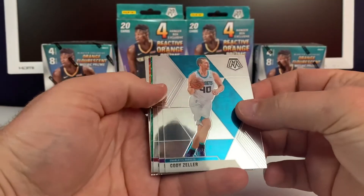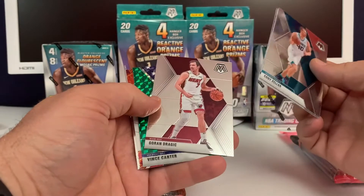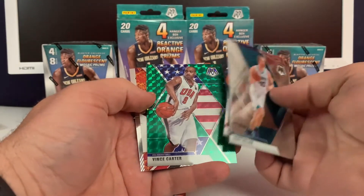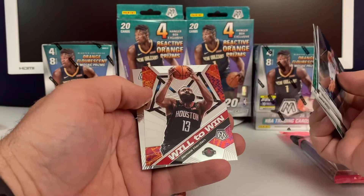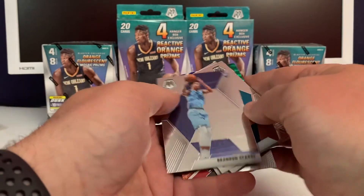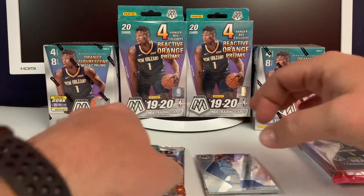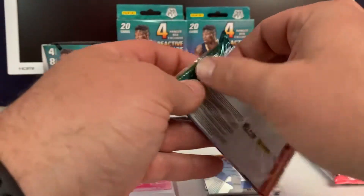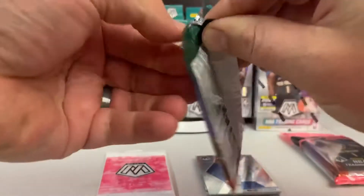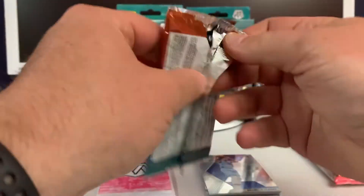Alright, so we've got Cody Zeller, Limon Jablicea, Goran Dragic, and a Vince Carter green — that's a cool USA card. Will to Win James Harden and Brandon Clark rookie — that's a nice card. Brandon Clark is definitely one of the better rookies in this class.